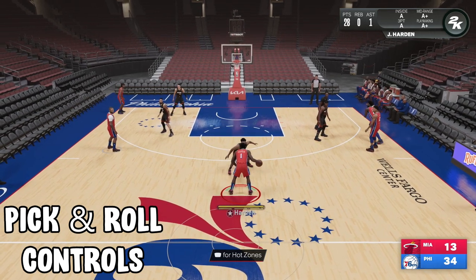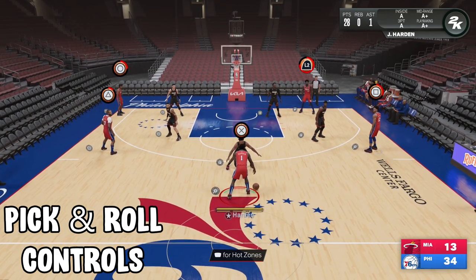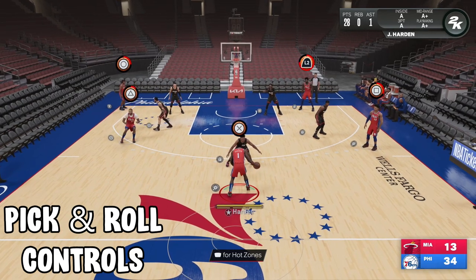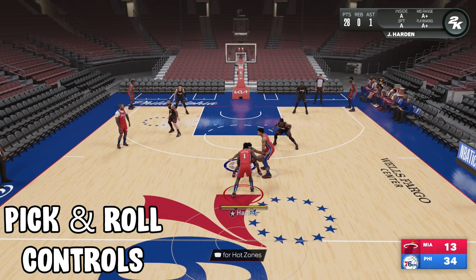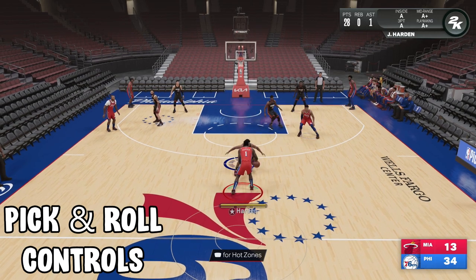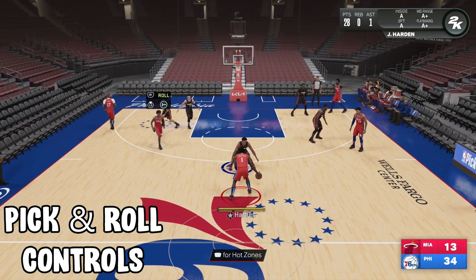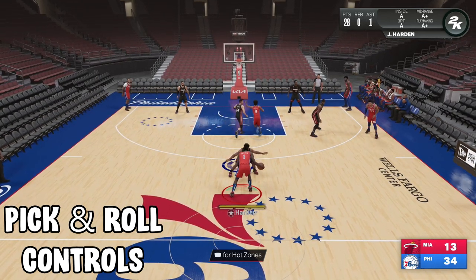Now if you want to do a pick and roll with someone other than the center, you press L1 and then you press circle or square to choose which guy you want to do a pick and roll with. Say I'm gonna use T. Harris as a screener — you hold square to bring him over, and you do a pick and roll or pick and fade with him. Same thing with a shooting guard: you press L1, then hold circle to bring the man over. You can choose pick and fade or pick and roll. To do a pick and fade, you press R1.